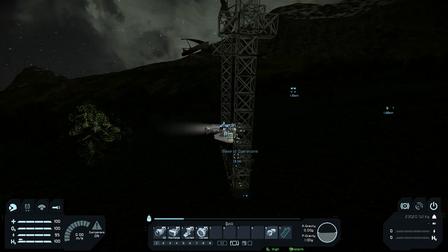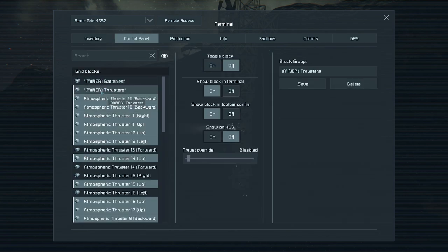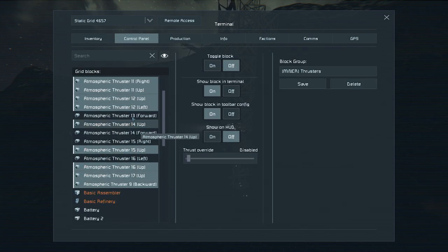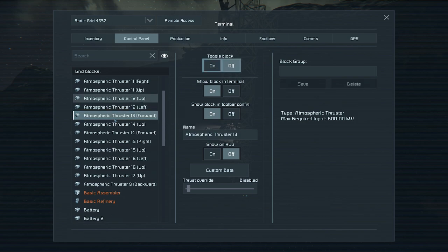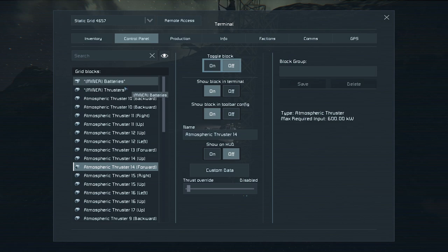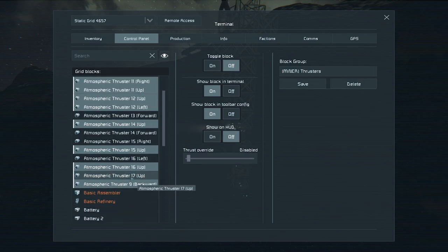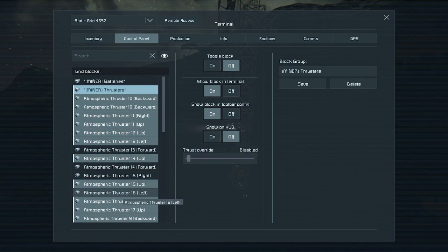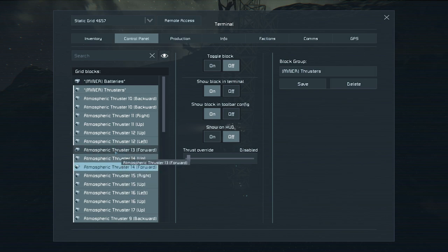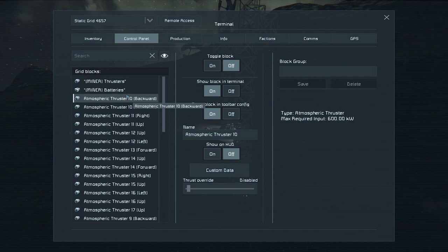Let's jump into the cockpit and make sure the new thrusters are properly configured. Go to inventory control panel, press thrusters, and you can see which ones have been added. We need to make sure these are disabled. Check if there's anything on the bottom — nope. Now let's add all of these to the group and save. All the thrusters should now be disabled. Let's just double-check — yes, they're all disabled.